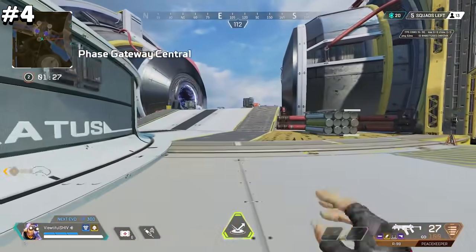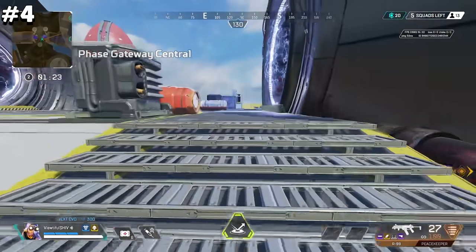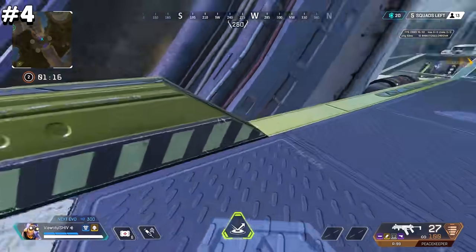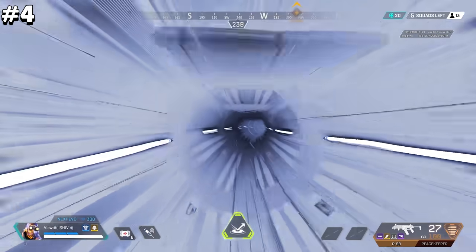These Phase Driver portals are a great way to quickly get around the map, but because of their central location, odds are that you're gonna find yourself in over your head at times. If you happen to get knocked near the portals in this location, you can't really take the portal to escape because of this small ledge blocking your way, unless you crawl around to this lip right here and then make your way over.